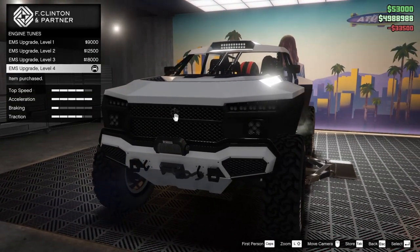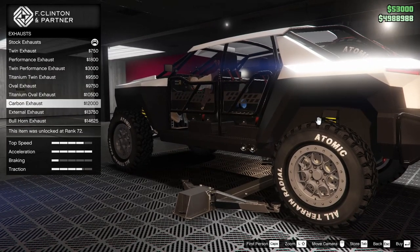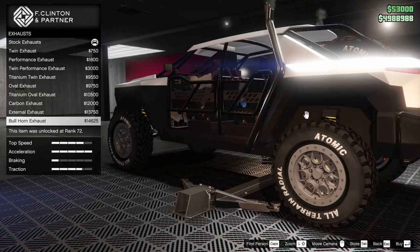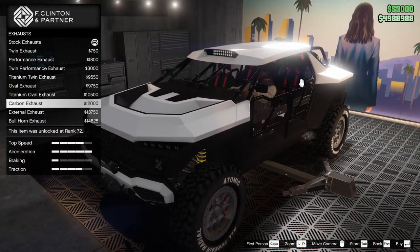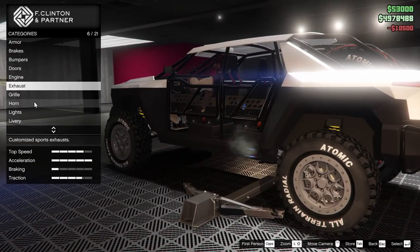For the engine, we are going to go all the way up on that. For the exhaust, we have several different options — twin options, single options, the external exhaust, or the bullhorn. The bullhorn is kind of tight, but I feel like everybody's going to go for that, so I'm going to go for the titanium oval exhaust because I think that looks the best.